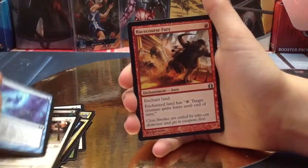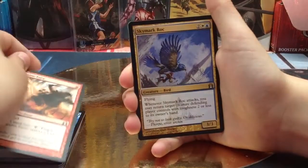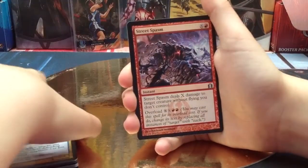For the Uncommons we have Racecourse Fury, a Skymark Rock and a Street Spasm.